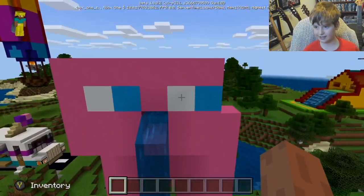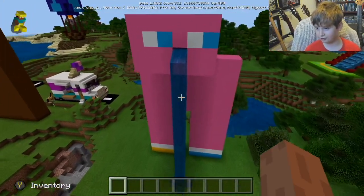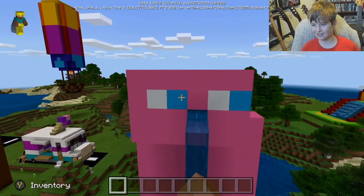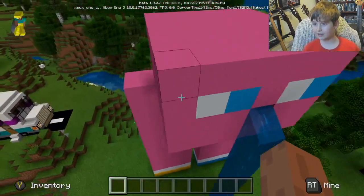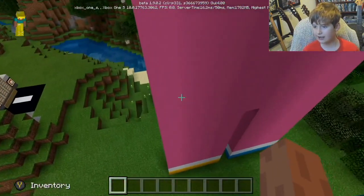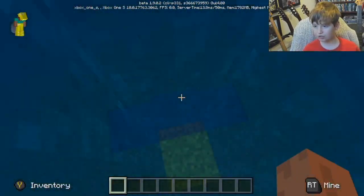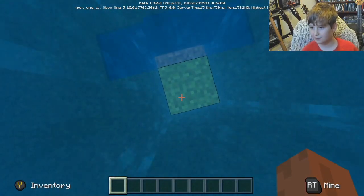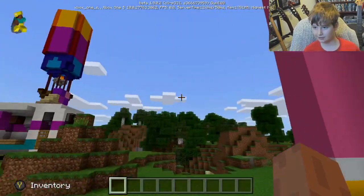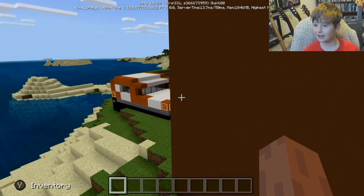Moving on to the Unikitty thing - it's like a mini version of the castle. This is Unikitty. I like the blue eyes - they look funny. I like the pink concrete, the blue concrete, the white concrete, the yellow concrete. Look, we've done a waterfall so you can go up and down, side to side whenever you like.